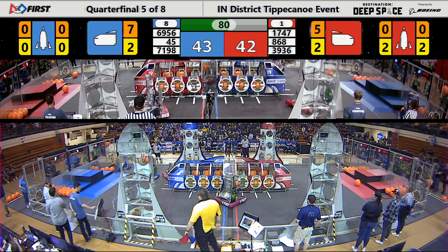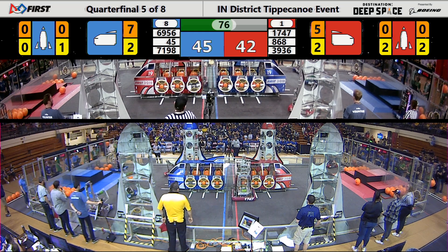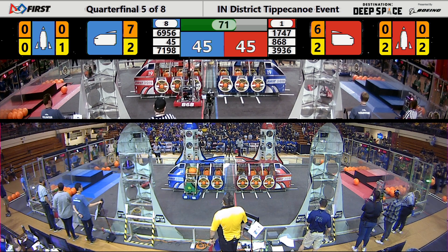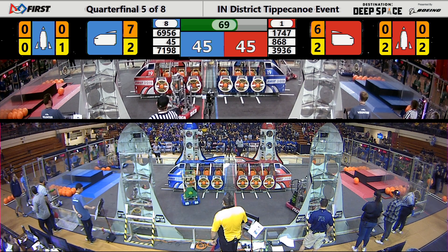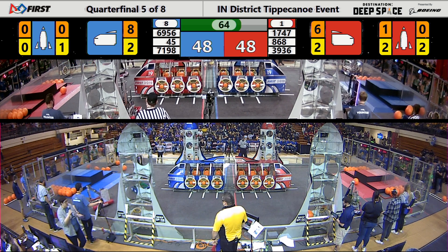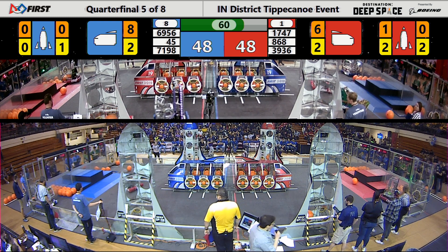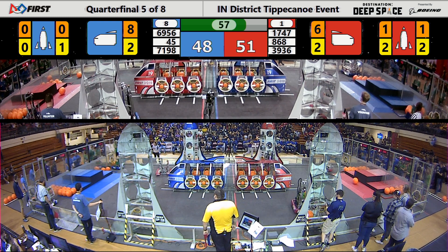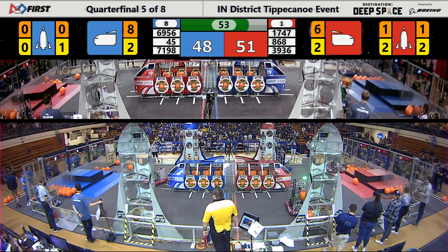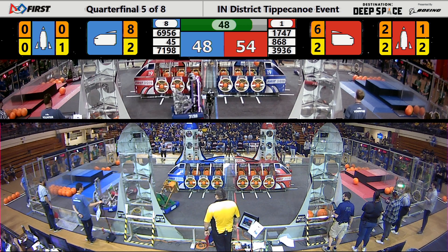A minute and 20 seconds left in this match. 7198 is trying to get a cargo from the depot for the Blue Alliance. Meanwhile, the Technocats are lining up, trying to get a hatch panel from the Human Player Station. We have 60 seconds in this match. Harrison Boiler Robotics and Techhounds are both going back and forth between the depots and the Human Player Station, filling each up with as many cargo and hatch panels as they possibly can.